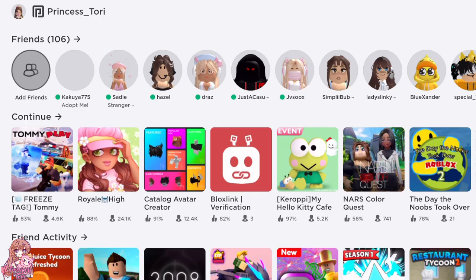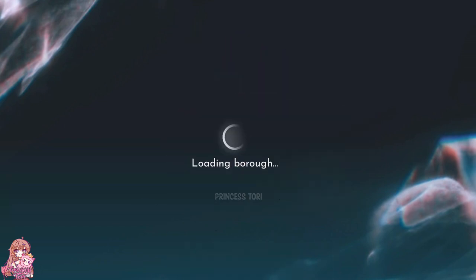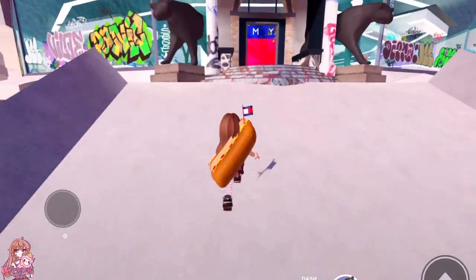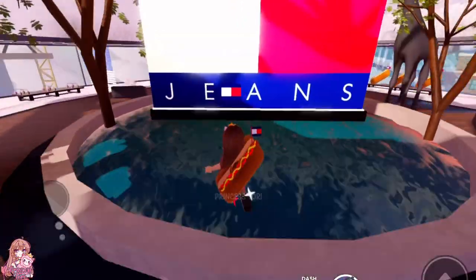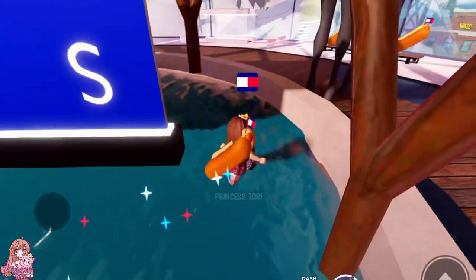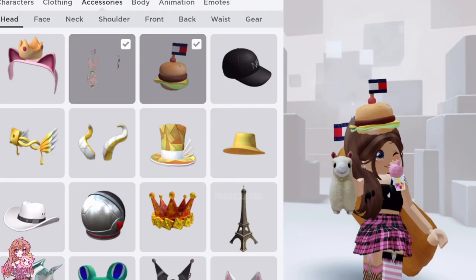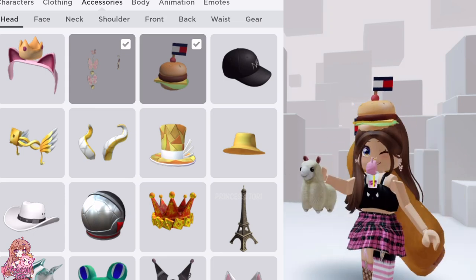Now we need to go and equip the hot dog backpack and join back into the Tommy Play game. Join Chapter Two this time and walk into the shop, then walk around the water fountain until you fall through. Once you have fallen in, you will get a badge and you will now have the burger hat in your inventory.